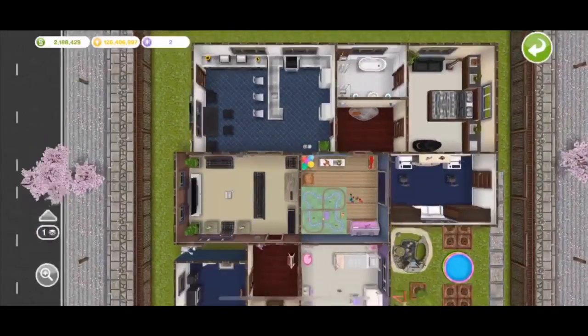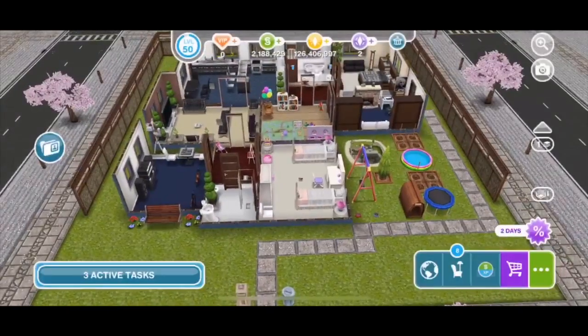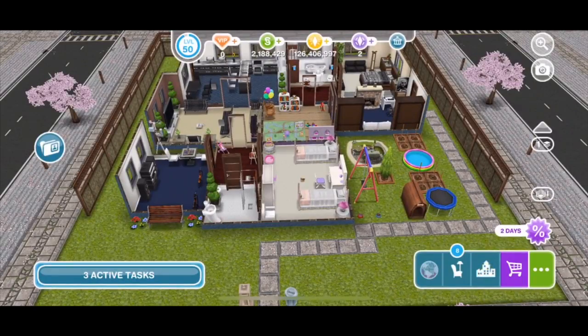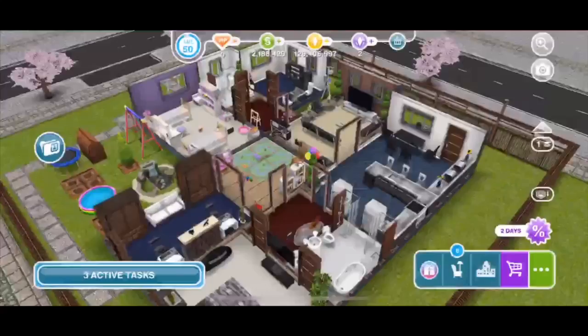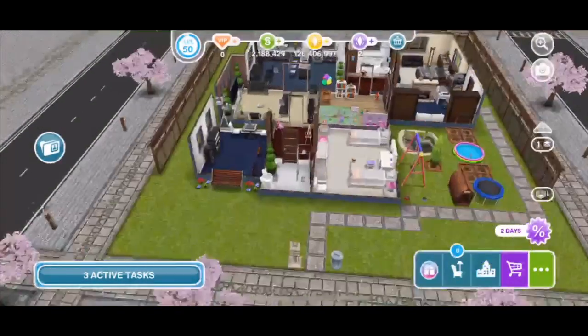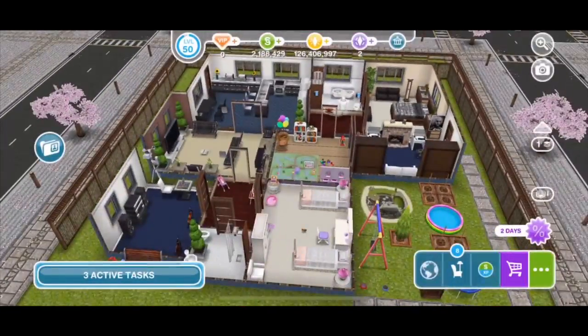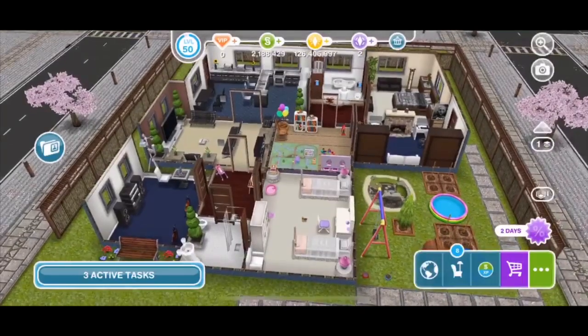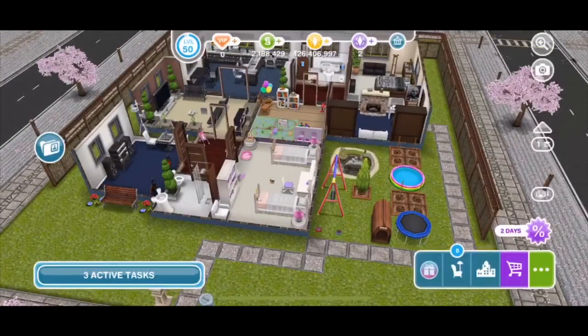Let me show you an overhead view — and this is what it looks like, not that cute. For this remodel I could not change any of the structural walls, but I can change the wallpapering and flooring. I cannot change the structure of the home so I have to leave it as is, but I can redecorate, take out and put in furniture, and change windows, doors, walls, and floors.